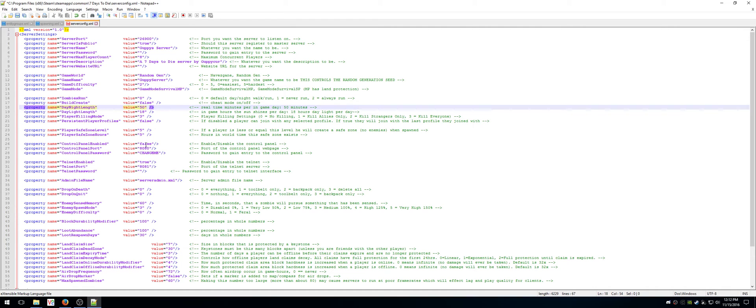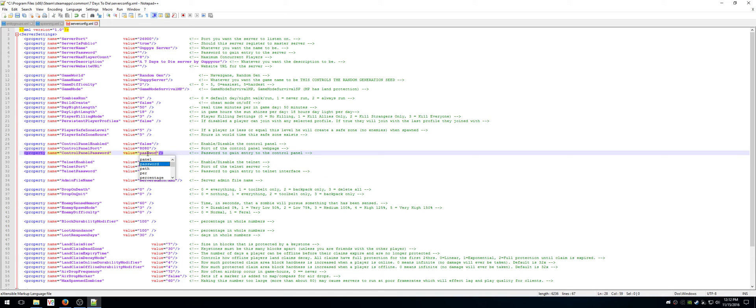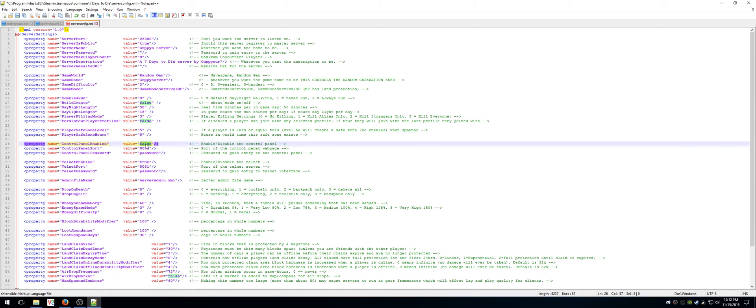The other important parts in here are the Telnet password and the control panel password. I'm going to change the Telnet password to 'password' because that's going to be important for your server manager. 'Change me' is also going to be 'password'. I don't know the exact difference between control panel and Telnet — I think one is web and one is Telnet — so I just change both to 'password'. You can access the server through the web if you set that to true, but I don't want to, so I'm going to leave that as false. The Telnet one is the important one because that's the one server managers mostly use.